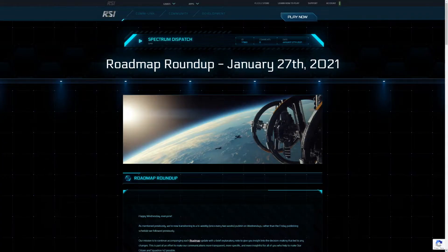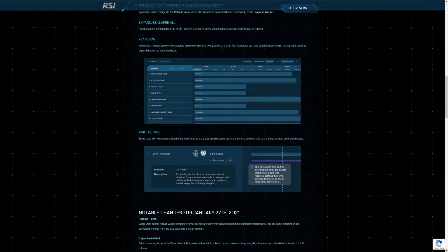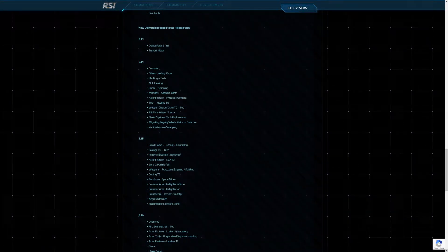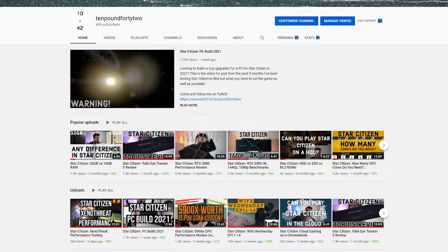The latest Star Citizen Roadmap update is out and I thought it'd be interesting to have a quick look at the core tech teams and what's interesting there in terms of performance. I wouldn't normally make a video like this — this isn't a Star Citizen news channel, there's plenty of really good ones out there already. But on this occasion, because it is kind of around performance and that's what this channel is all about — testing sources and seeing how you can get the best performance on your computer, looking at what parts you might need to improve things — I thought it'd be worth just doing a quick look at it and seeing what we can see for this year.